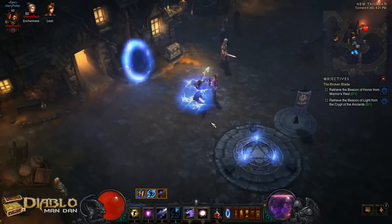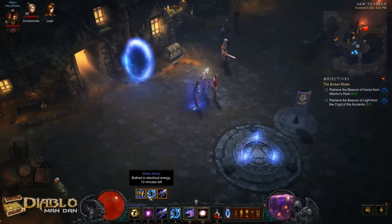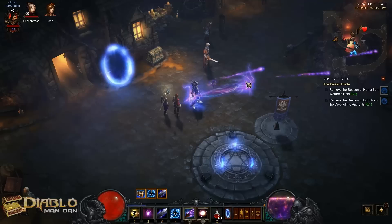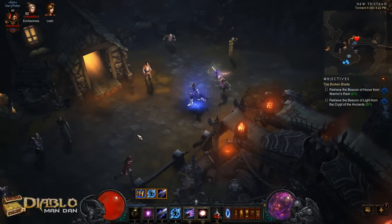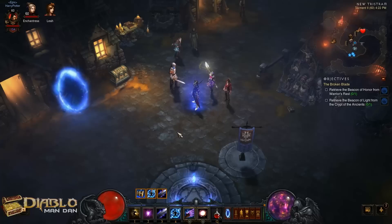The way to play it is you definitely want to keep your familiar out, keep your magic weapon up, and your storm armor up at all times. Then just throw orbs until you run out of arcane power, electrocute to gain it back, rinse and repeat. If you get into trouble, you just teleport away.